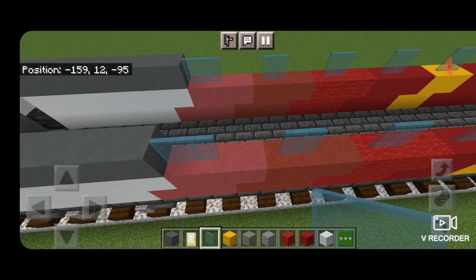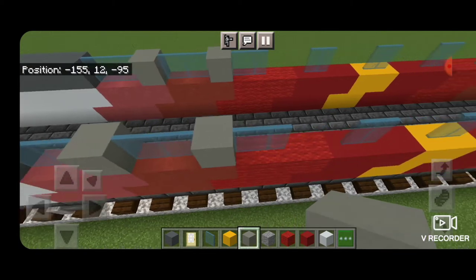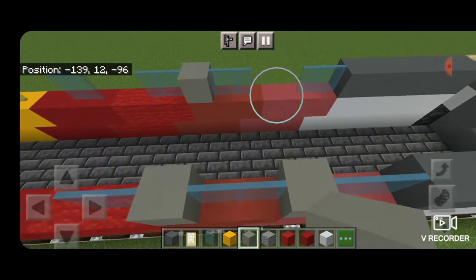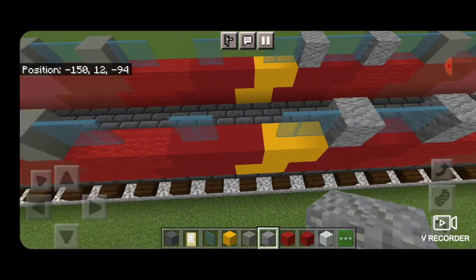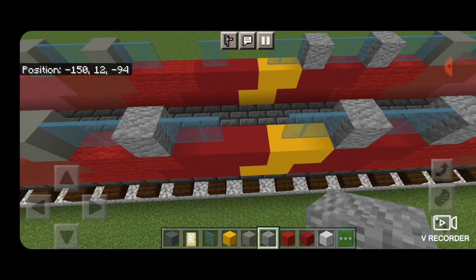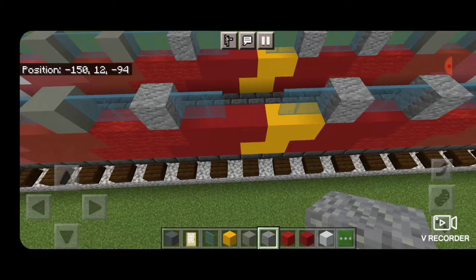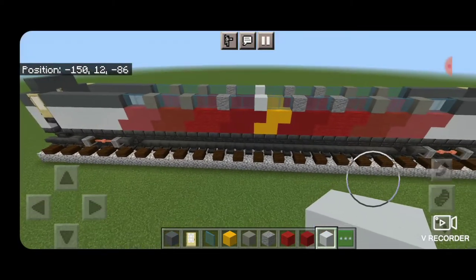For the window dividers: for the first two sets of dividers from each end we're going to use light gray concrete. Then same thing coming from this side — light gray concrete in these four. Then two of andesite, and over here one set of andesite window dividers. And in the very middle here white concrete window dividers — so it should look like this.